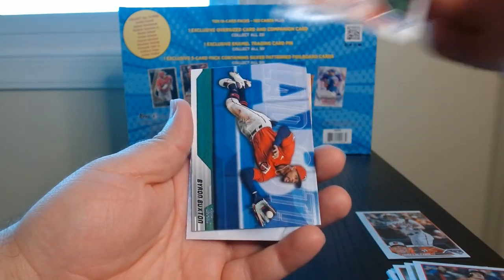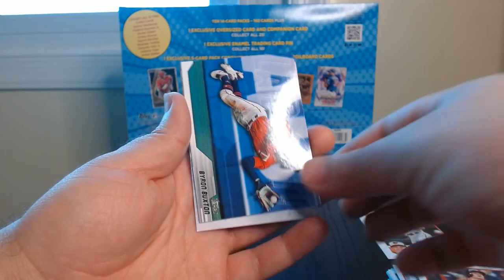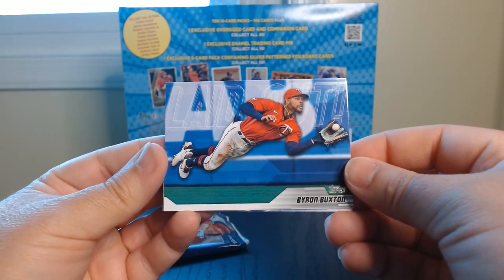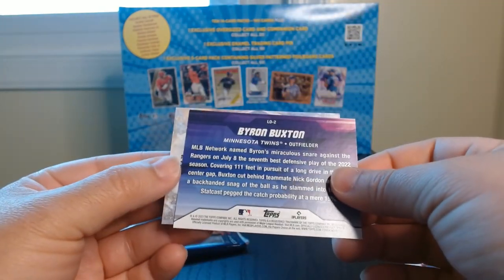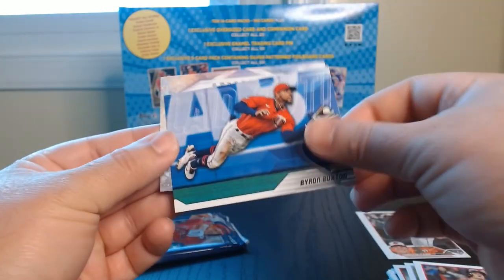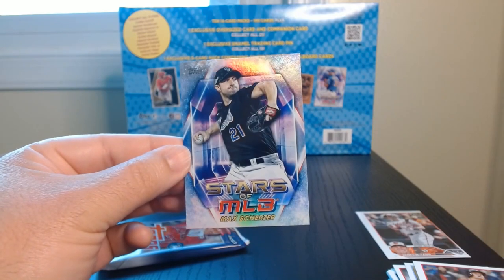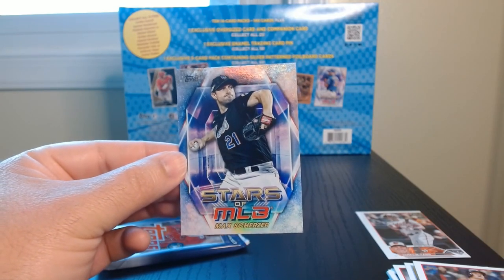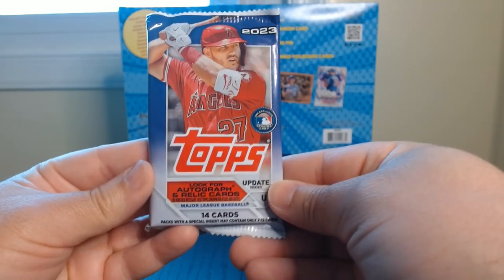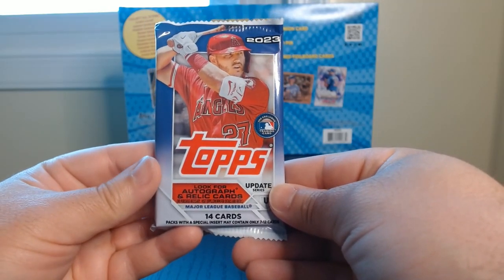And what do we have here? Okay, a laid-out insert of Byron Buxton — nice insert. And a Max Scherzer on the Stars of MLB with the Mets. Fifth and final pack of this video, let's get it.